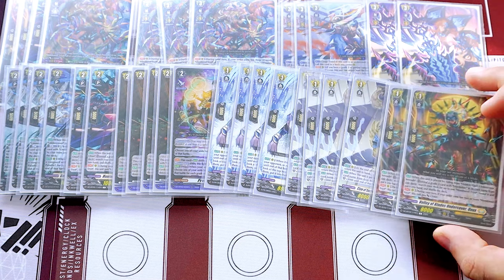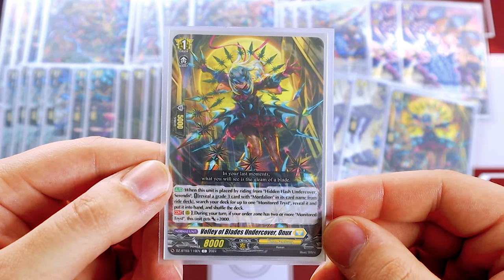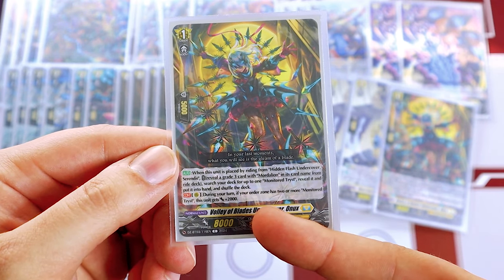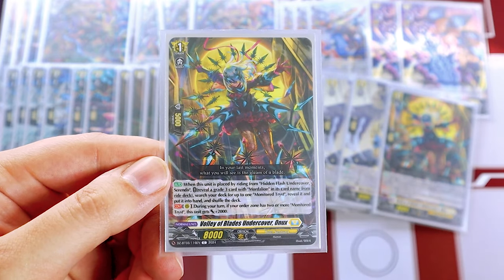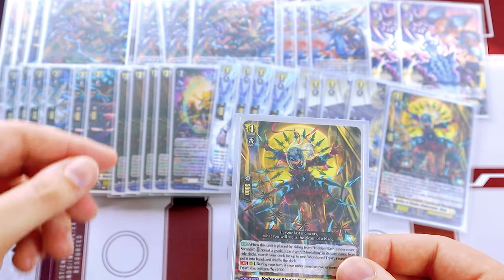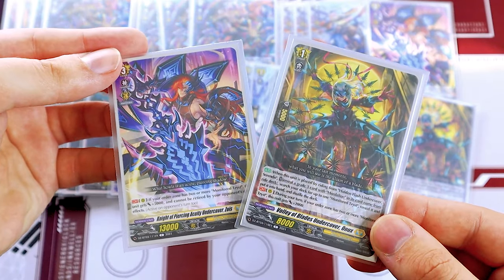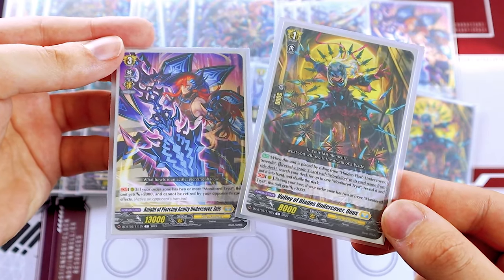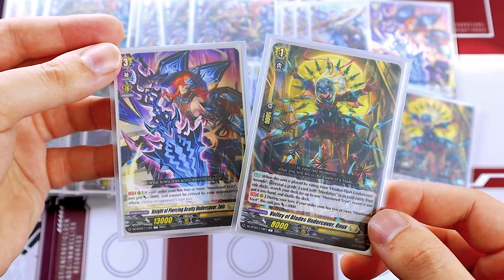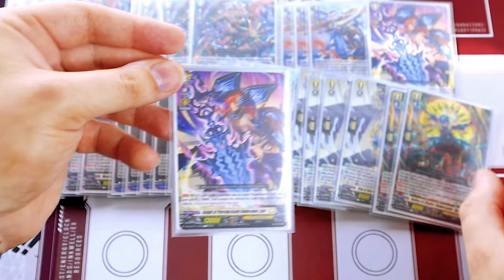We're also running two more copies of Onyx because of the undercover name — there aren't any better undercover units at the moment, but I like having more copies since it gets the extra 2k. It's a good beater or booster, and calling these two in a column makes a nice 23k to 28k column, going up to 38k or 48k depending on how much power you're getting.